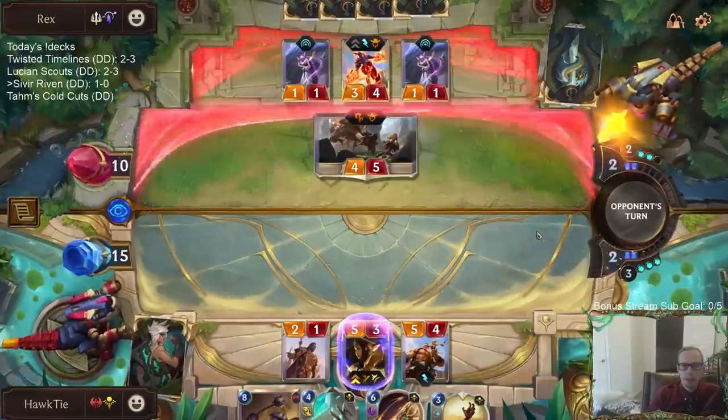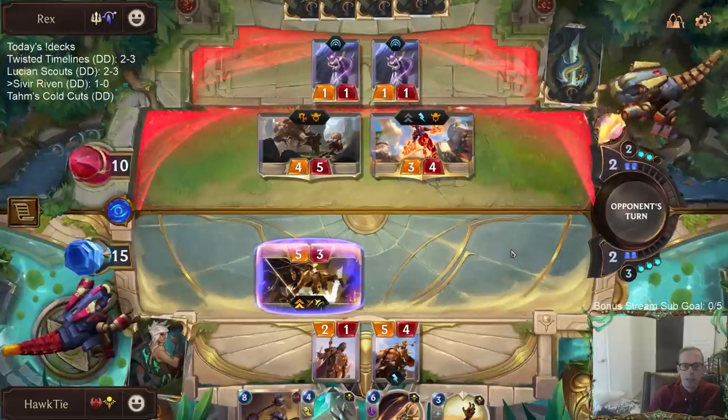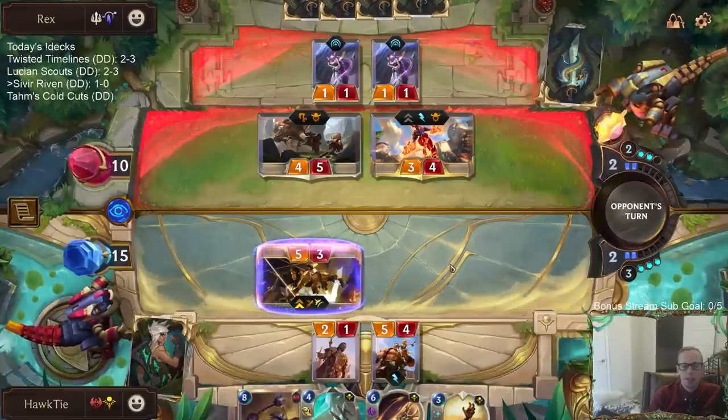Not surprised by that. Now this is where it's kind of bad — I can't do both Quicksand and Ricochet. If Sivir dies, of course, this just goes back to being Sivir and not Ricochet.